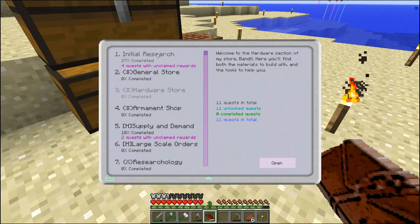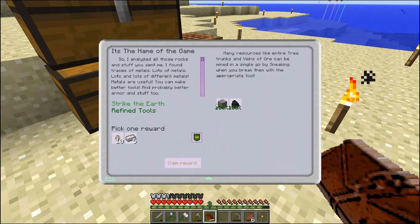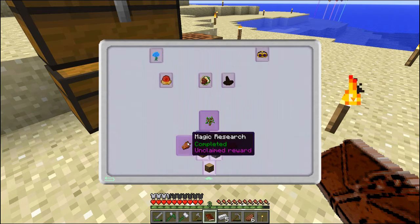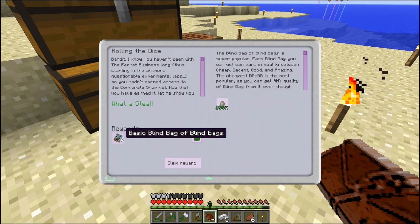I do have some quests that I did not turn in, so let's go ahead and do that. We did the cobblestone, I ended up finding the iron, and one piece of coal. I'm going to take the five iron ingots. All right, so that opened up rolling the dice, and I had silver coins. So we get a basic blind bag of blind bags.